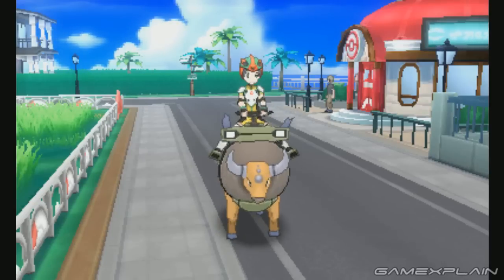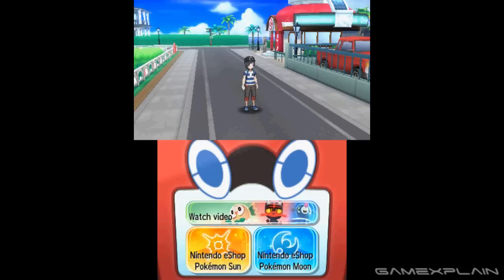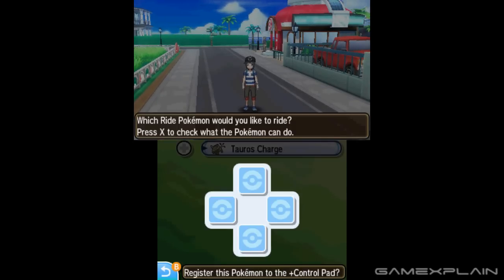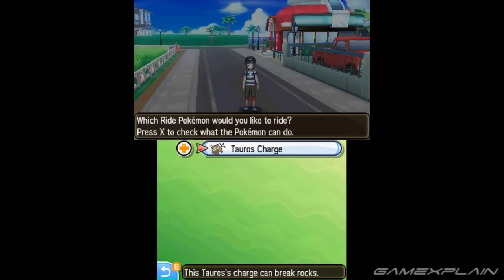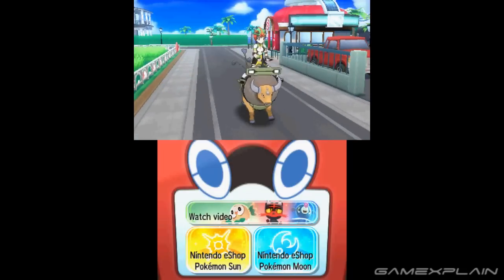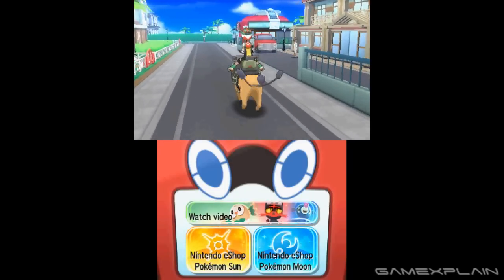But speaking of Tauros, there is a feature in relation to it that you may have missed. When bringing up the Pokeride menu, there's a blank circle next to Tauros. By tapping it, an option appears that allows you to assign Tauros to the D-pad. Pressing that button instantly summons Tauros to you, making the process even faster and more convenient.